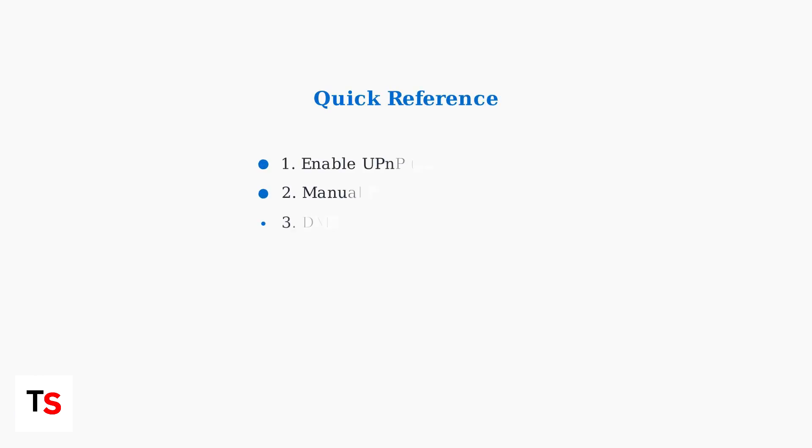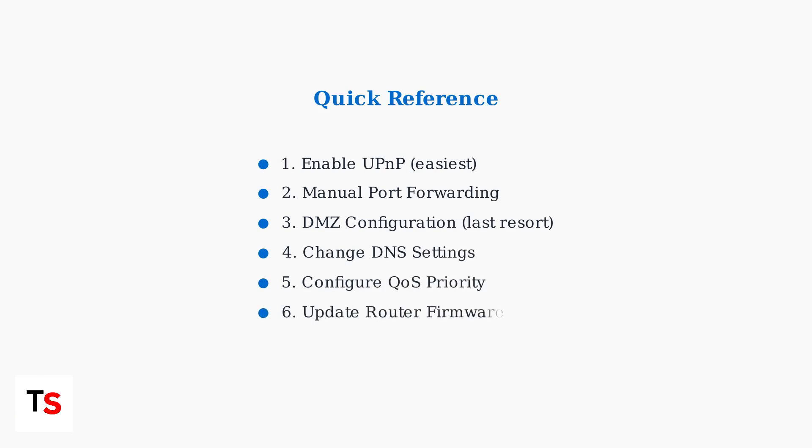These six methods should resolve most NAT type issues with your PlayStation Portal. Start with UPnP, then try port forwarding, and use DMZ only as a last resort. Don't forget to optimize your DNS settings, enable QoS gaming priority, and keep your router firmware updated for the best performance.